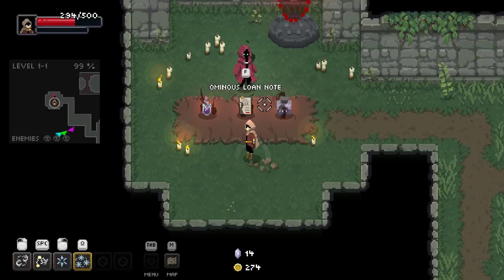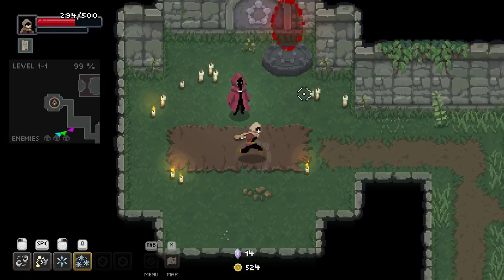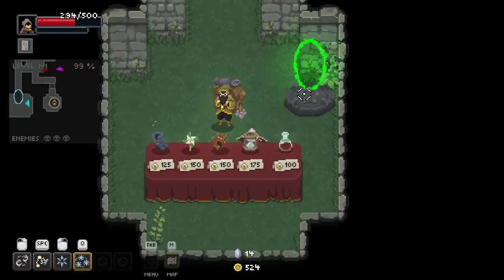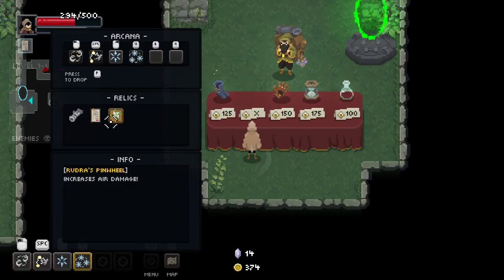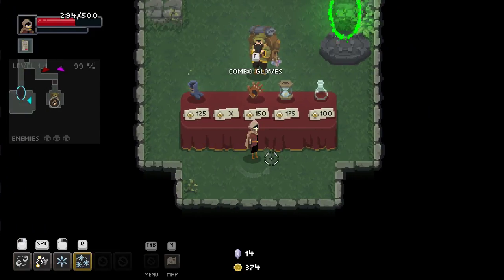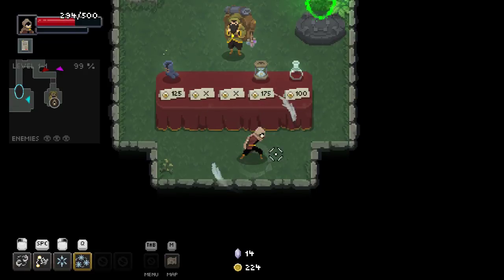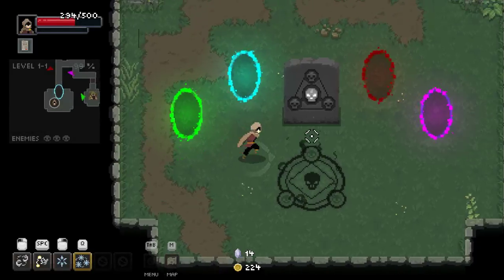There were a few things in the shop I wouldn't mind taking. Let's take an ominous blown note — that's going to give us just stupid amounts of cash. Let's take the pinwheel, which should increase air damage since our main attack is air damage. That's amazing. And the tabby and combo gloves — I kind of want the combo gloves to increase how many combos we've got, which means we can attack a little bit faster. Hourglass, maybe not so much.